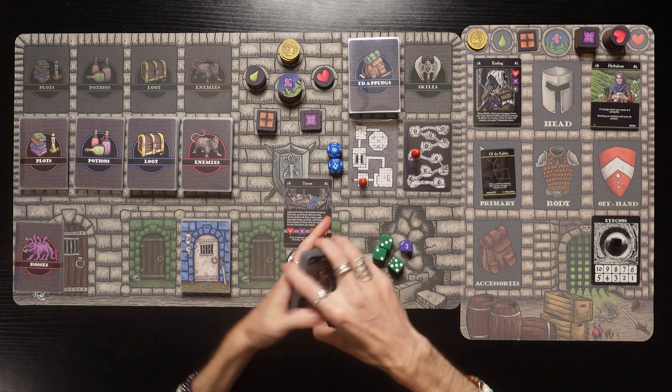Then we get a potion - an antidote! 'You may discard this card to remove three poison.' And with Herbalism, drinking an antidote will cure all poison. That's cool - an Iron Helm and an antidote from the treasure chest! Let's go deeper - there's the skirmish. 'You draw your weapon and are ready for battle. Draw an enemy card and add the dungeon level to their health.' We probably should do it. I feel like we've drawn a lot of non-combat cards.